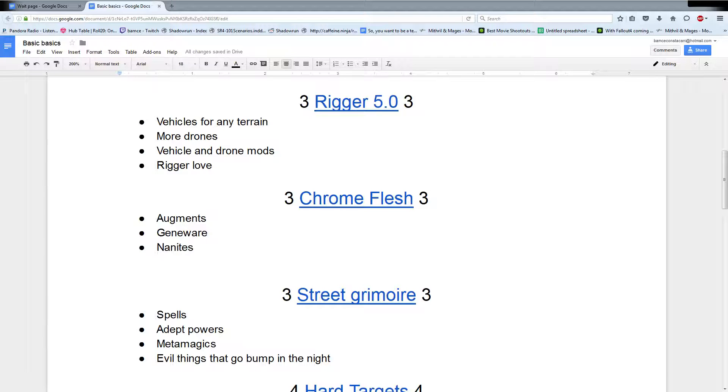Street Grimoire is also really, really cool, because it has everything you need for your mages and your adepts - more spells, more adept powers, more metamagics. And then there are three sections in there for GMs to play with. This is your bug spirit book, your blood magic book, and some of your shadow spirits. There's information for the kind of stuff you might run into on a metaplanar quest. There are also some interesting things on how blood magic works and how they can deal damage either to themselves or to other people to use that to buff their spells or their adept powers in certain ways. Pretty cool.